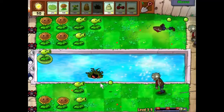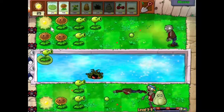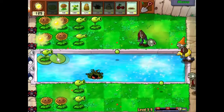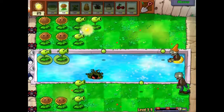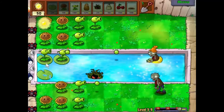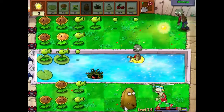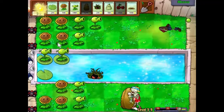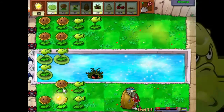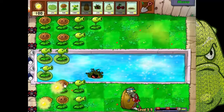Put a Tangle Kelp there. These guys are a problem, but not one that can't be dealt with using Squash. Looks like we're putting two on this side instead, so they have a chance of taking care of that one. Let's get a Sunflower out and stick a Lily Pad there. We've got a wave of zombies coming up, but we don't actually have that much in the way of defences, so let's see if we can get 150 quickly and blow up one half of this if we need to.